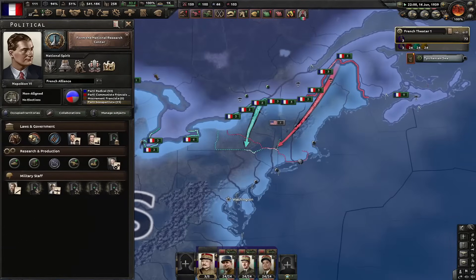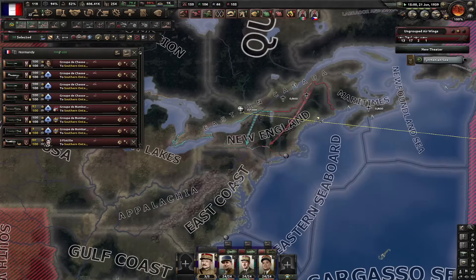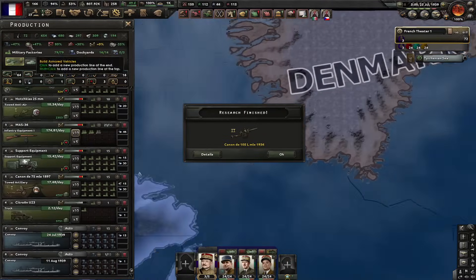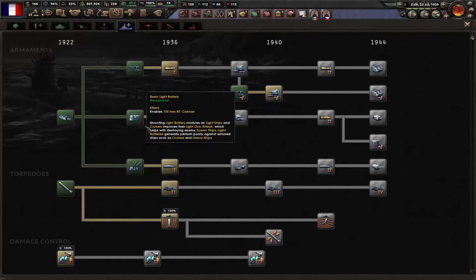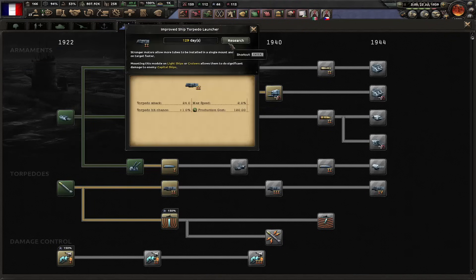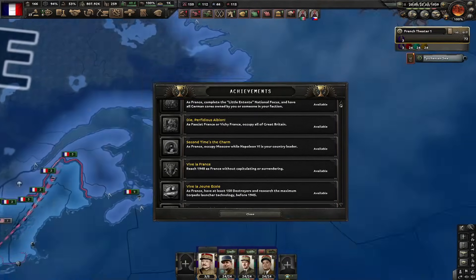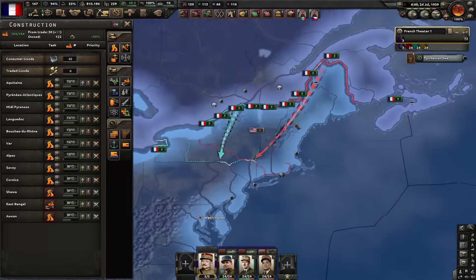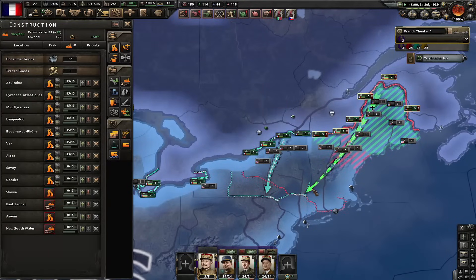Let's finally form the National Research Center. I'm going to improve these airports and use my amazing air force. Soviet Union declared war on Poland. Let's produce more convoys. By the year 1945, I need to have 150 destroyers and modern ship torpedo launchers researched — that's one of the achievements: Viva la Jeune École. I already got 150 destroyers, so I just had to research this before 1945. I'm going to go for background backstabber — he's going to make everything quicker when it comes to justifying on countries. Let's declare war on the USA.